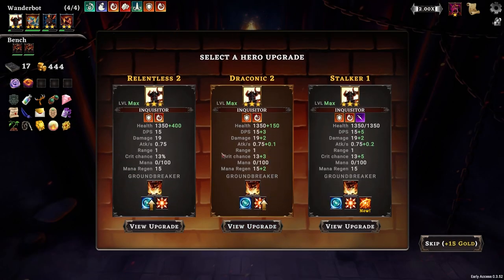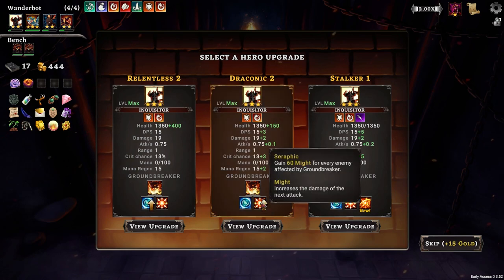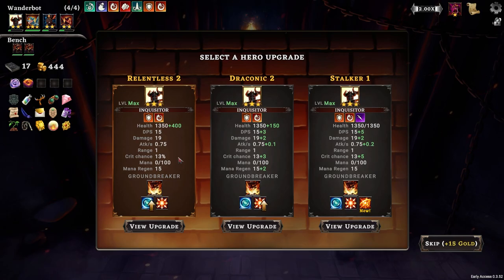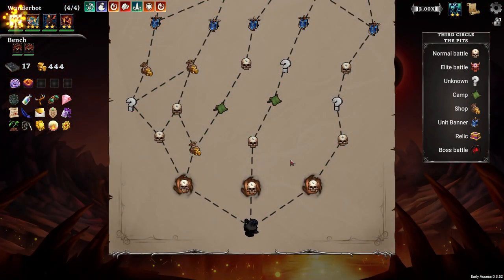I'm going to go for the hero upgrade - we want him to live longer. So we can level this up, which as far as I can tell does nothing. Well, no - it buffs this spell. 60 might for every enemy. However, I think I want Cherubic - we just need him to be in the way. He doesn't need to do a lot of damage. And what else can we get? Probably this one - just complete beef, nothing more. That's good.